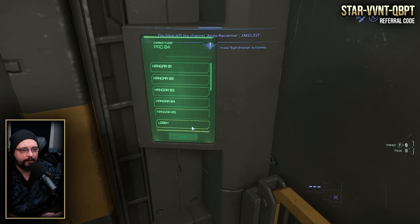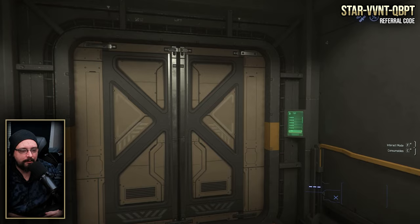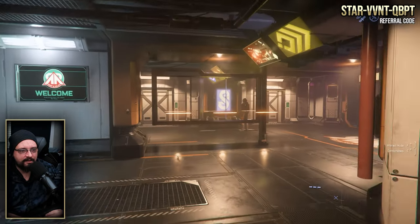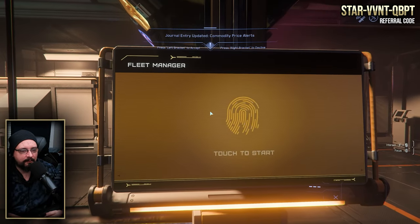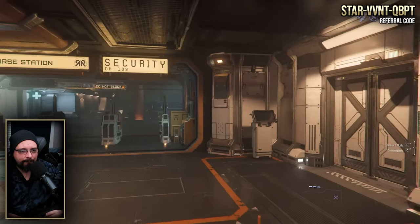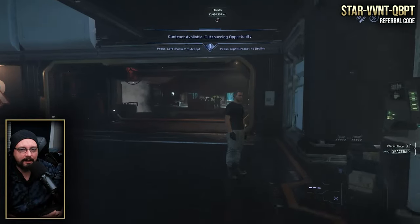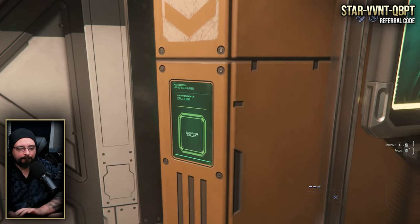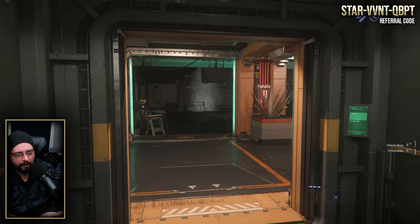Also look at the elevator panel when you go in — we're on pad four. Up in the lobby I'll show the ATAC terminal so you can see that you can't even store the Reclaimer here; the ship is just too big. It won't show up — you can't summon it, deliver it, or do anything with it here. It's not even on the list. Interestingly, the harbor master does not care how long you stay on that pad, so you can literally keep the Reclaimer there as long as you want, as long as you don't get disconnected.